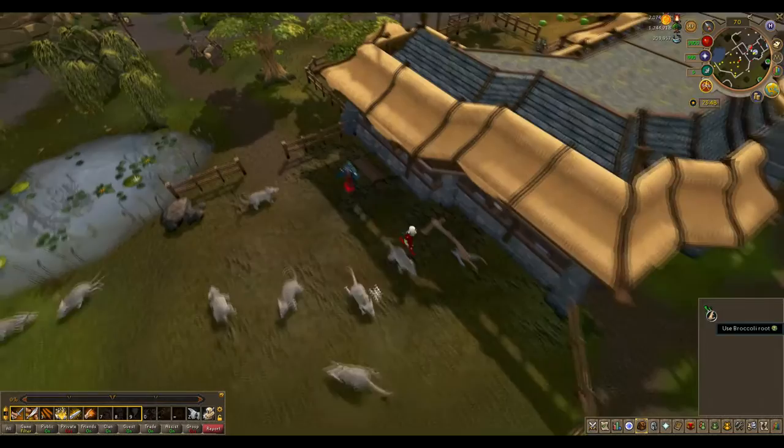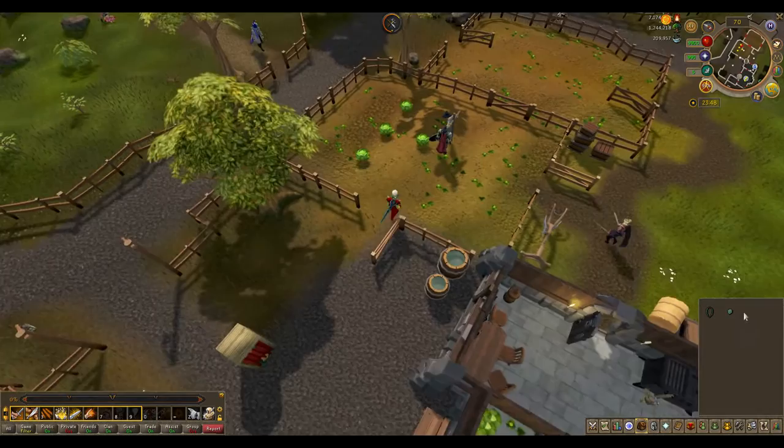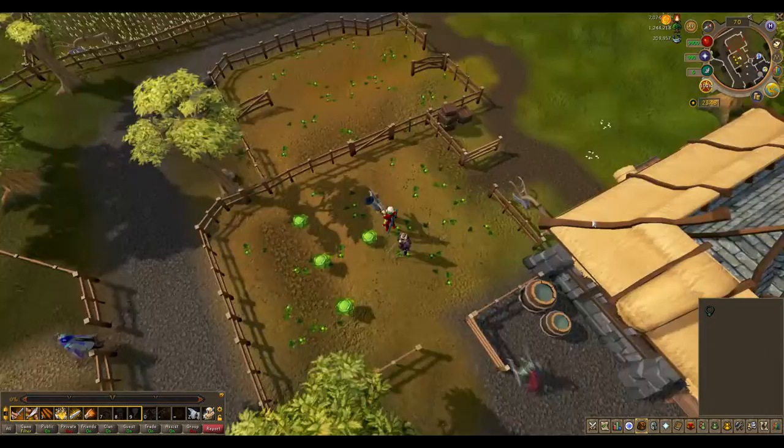Use the spinning wheel in their house to turn it into broccoli string. Search the water barrel just outside the front of the house for a brussels sprout. Search the scarecrow near the jumping cabbages for a cruciferous mounting. Combine that with the brussels sprout and combine that with the broccoli string.